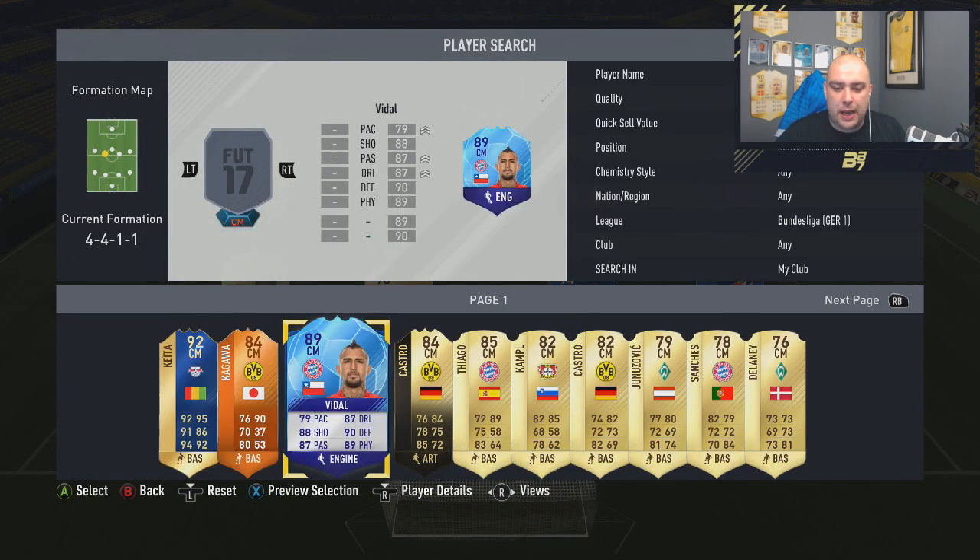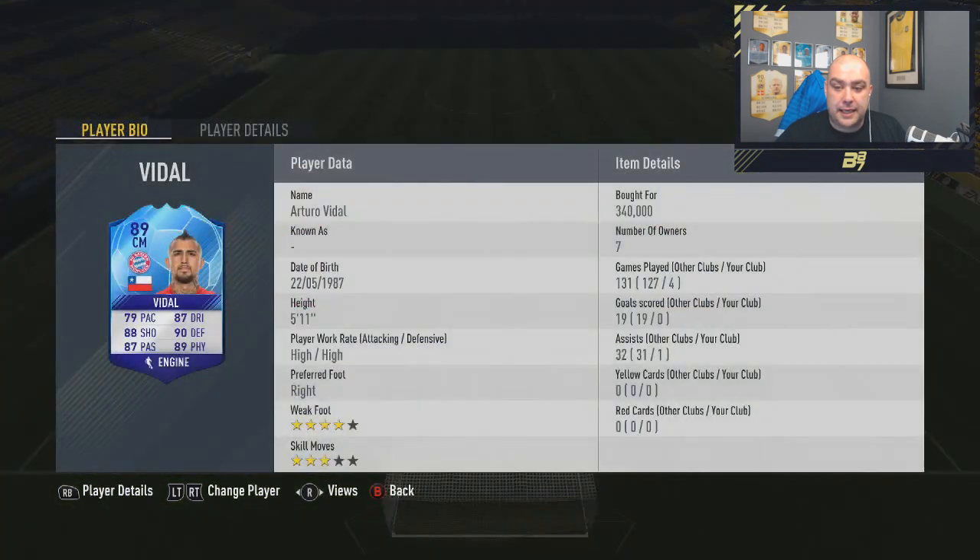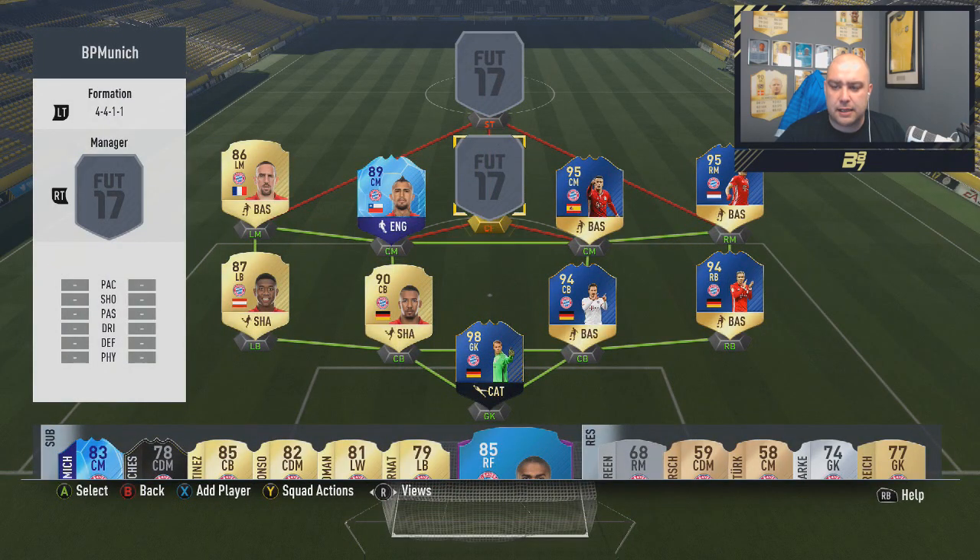In the centre midfield next to him, we have the Team of the Knockout Stage Arturo Vidal — 79 pace, 88 shooting, 87 passing, 87 dribbling, 90 defending, 89 physical. 340k paid, 4 games, 1 assist, high work rates, 4 star weak foot and 3 star skill moves.